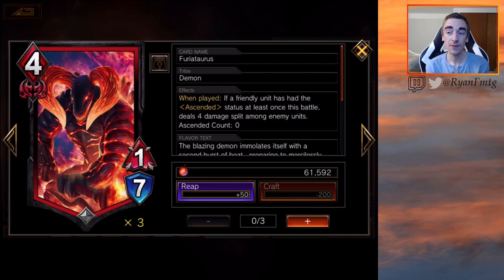This next card is 4 MP for a 1-7 — a really big body. Yes, it doesn't hit hard, but it's a big body your opponent kind of has to deal with and will soak up a lot of ETB BB Hood effects. When played, if a friendly unit has had the Ascended status at least once this battle, it deals 4 damage split among enemy units. 4 damage is a little higher than the usual 3 you get for 4 MP. You just need 1 Ascended. So this might be a 1 or 2-of, because you definitely always want to be able to trigger this and there are a couple hoops to jump through — but it's not hard to just get 1 Ascended trigger.